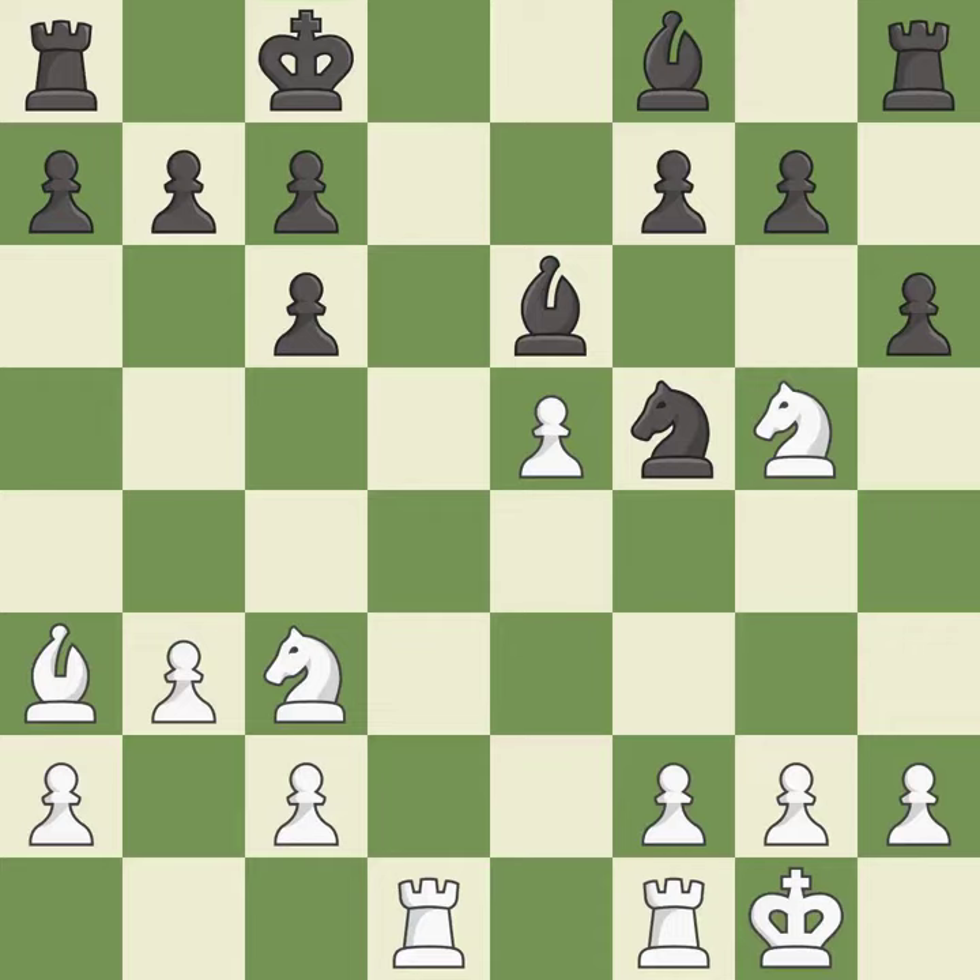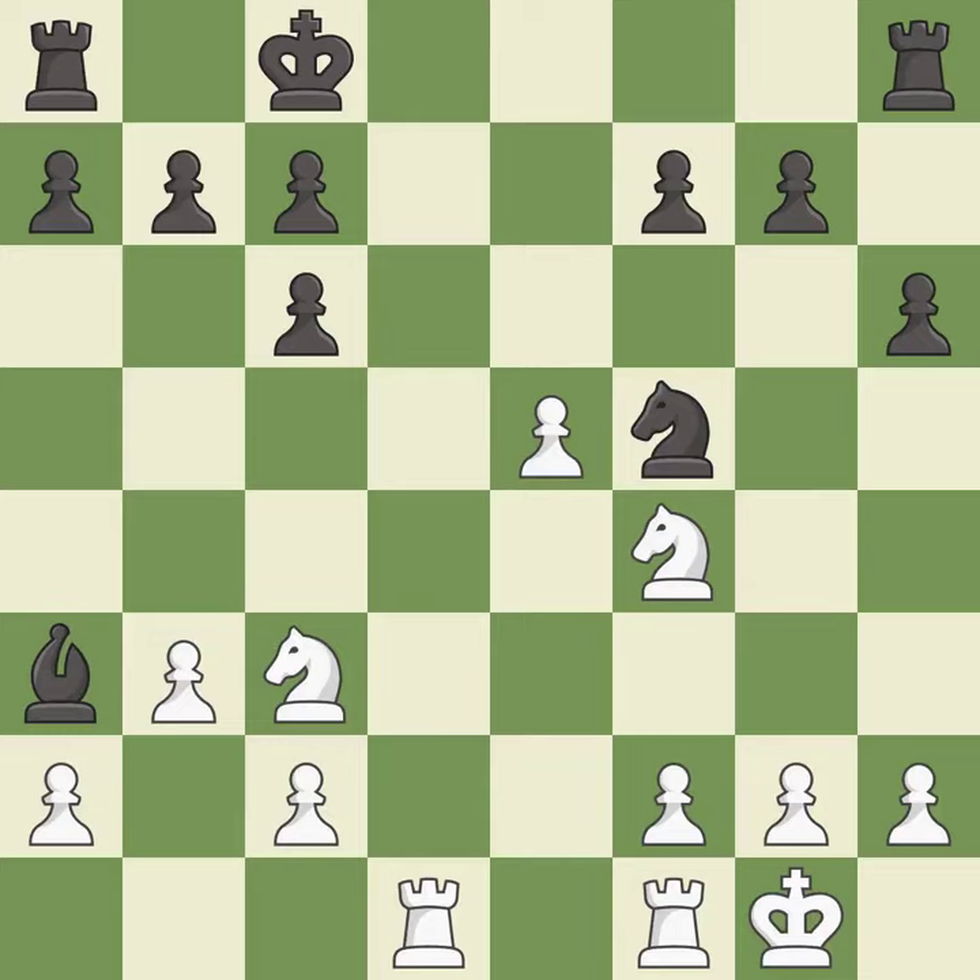This evades the check from the rook — it is best. After all captures, this is an equal trade. This is the only good move — it is best. This activates a bishop by developing it off of its starting square — it is best. This moves the knight to safety — it is good.